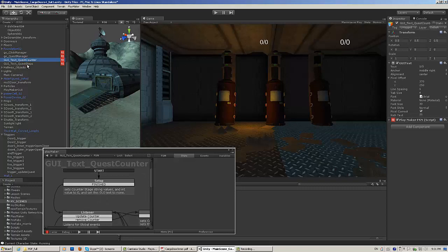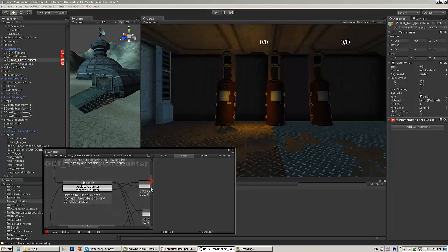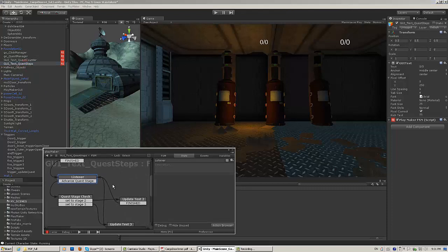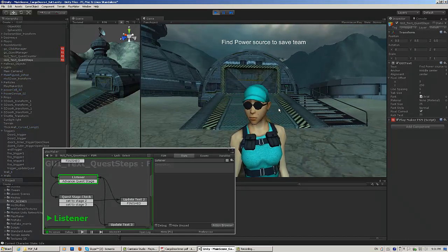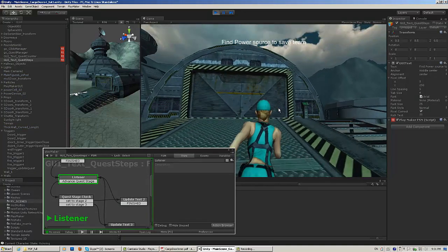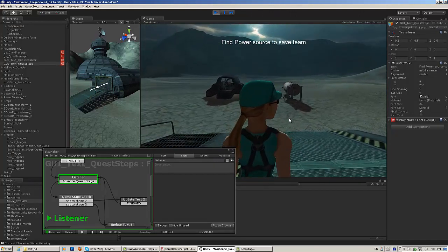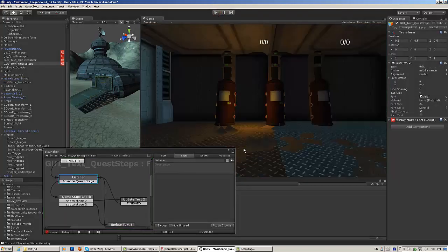Quest text — I still have one error. That has to do with the cargo door, so that shouldn't affect anything. We don't have the cargo door set up yet. Let's see if quest steps is getting updated. Nope — that's not getting updated. So maybe I have something done or spelled wrong.